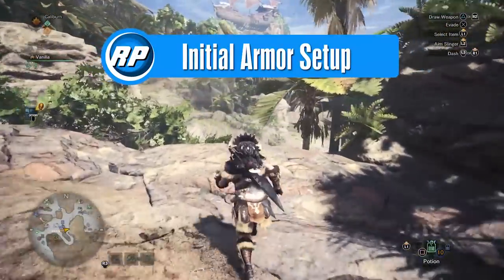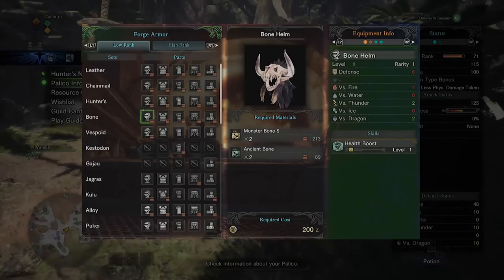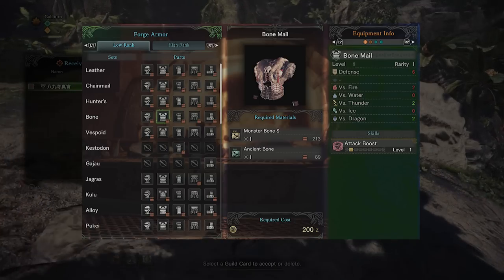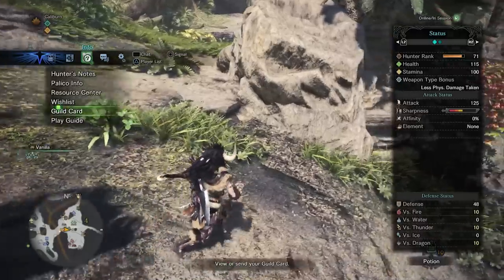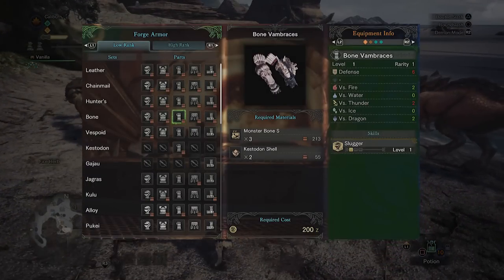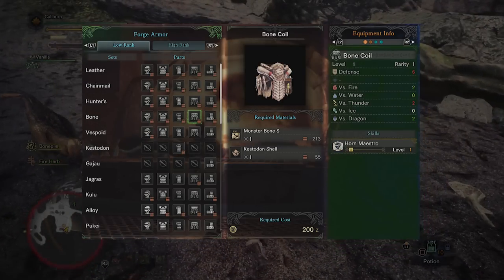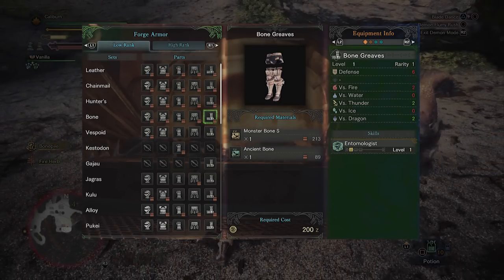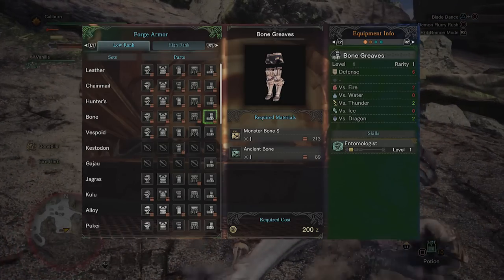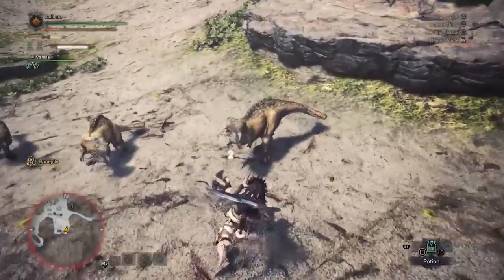Your default armor is terrible and you'll want to upgrade it right away. The easiest thing you can do is just build the entire bone set. This will be mostly beneficial for the headpiece's Health Boost, granting you plus 15 maximum HP, and the bone chest's Attack Up, granting you plus 3 attack power. The remaining bone pieces benefit certain weapon types: the gloves give Slugger for blunt weapons like hammer, hunting horn, and file attacks from charge blade and switch axe. Bone Coil is good for hunting horn, extending song length. The bone greaves grant Entomologist. Regardless, this set is extremely easy to build and represents a good armor value spike.